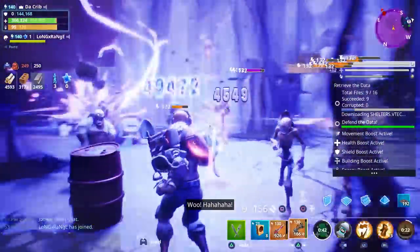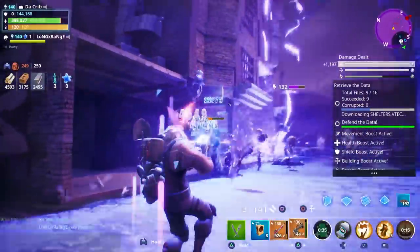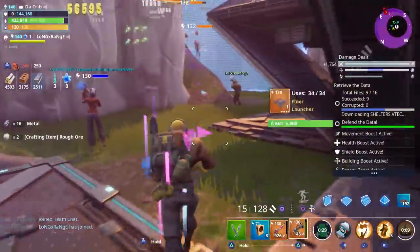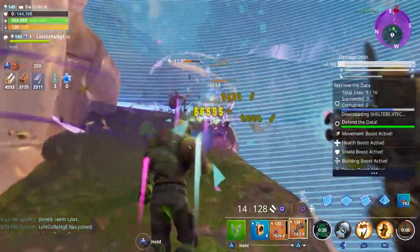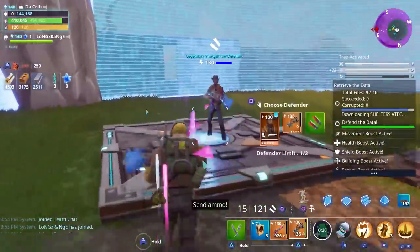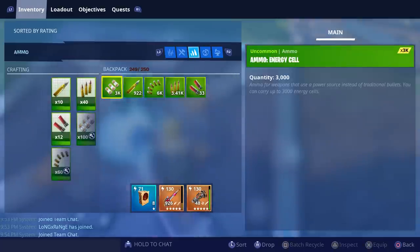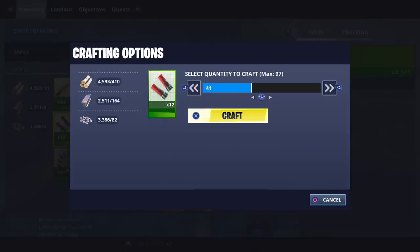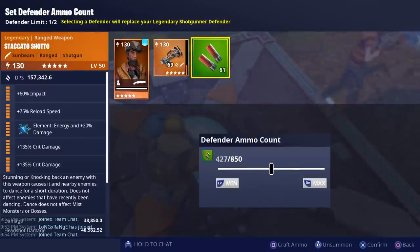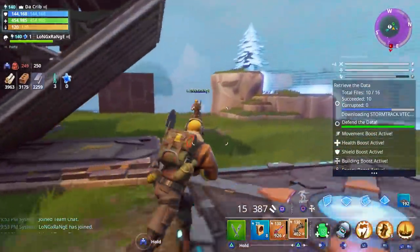For those of you who have tried the Staccato Shadow, let me know what you think and what kind of perks you put on it. At first I thought maybe we should put two impact perks on it just to make them dance even more, but one impact perk feels like enough since we're making them dance a lot with just one. This gun definitely eats through ammo — I gave 300 rounds and both the defenders and I are burning through it fast.